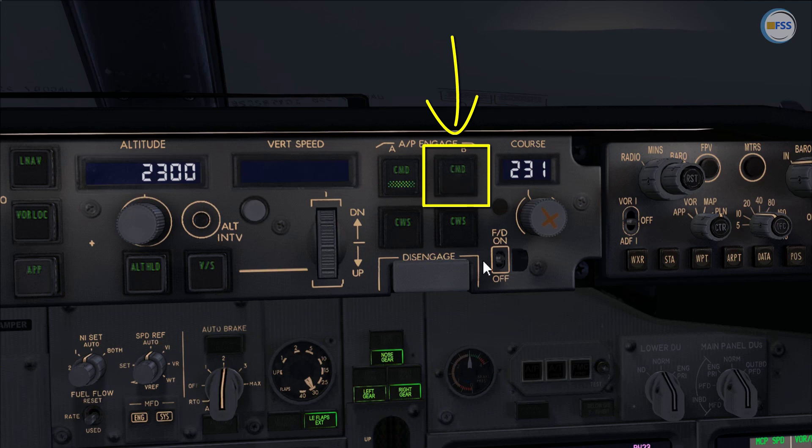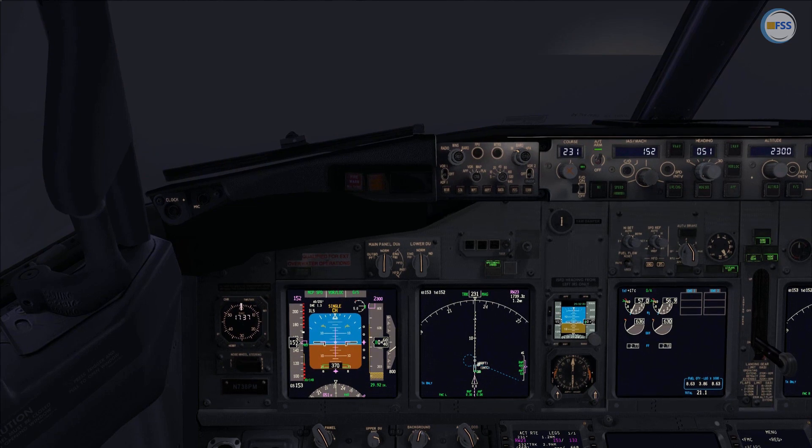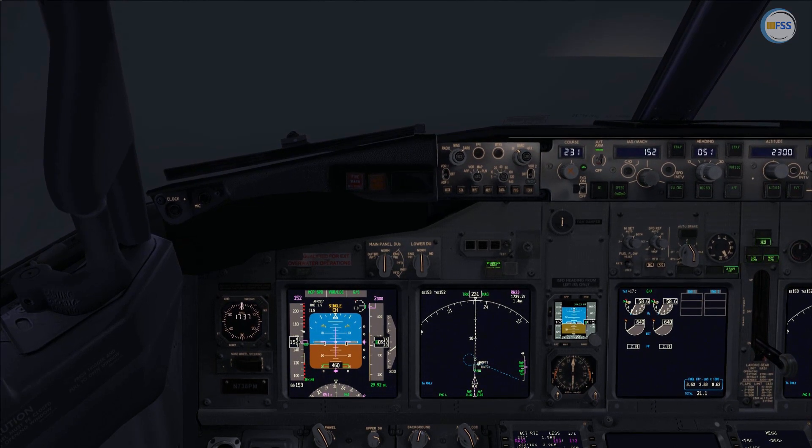Each time I select it, it will be rejected. So in this situation, you have only one option: go around and make another approach. That's all for today's tutorial. Thank you for watching and see you in the next PMDG 737 Autoland tip two.